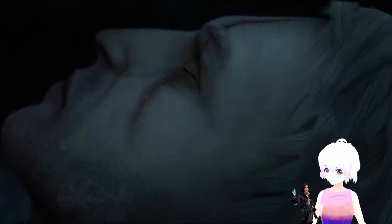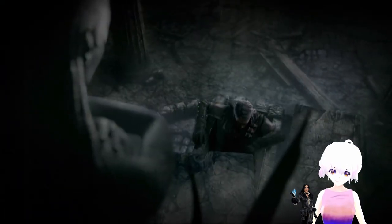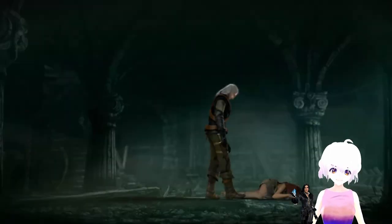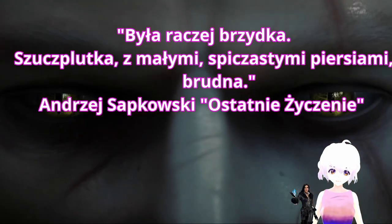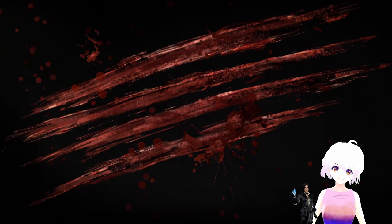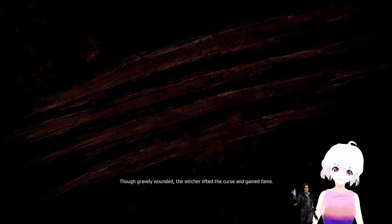I have The Last Wish on hand, because the body of Ada is pretty thick here, but in the book she's described as rather ugly, slim, with small, tiny, pointy breasts — dirty. I mean, I translated that as I went; I don't have The Witcher in English.